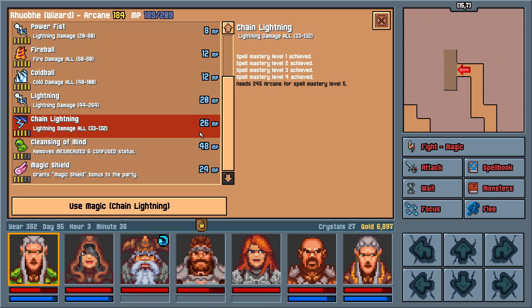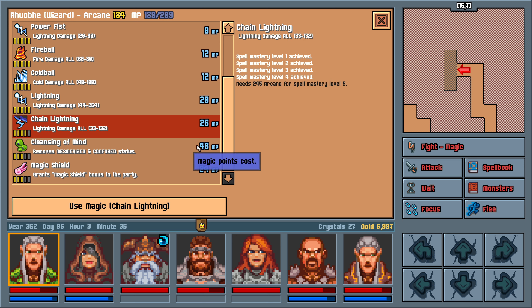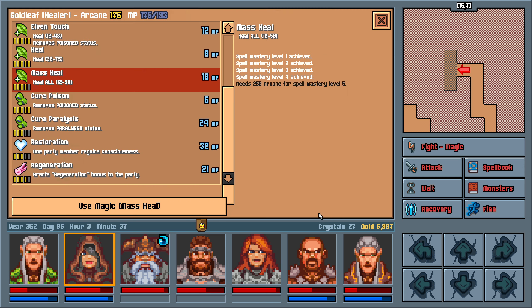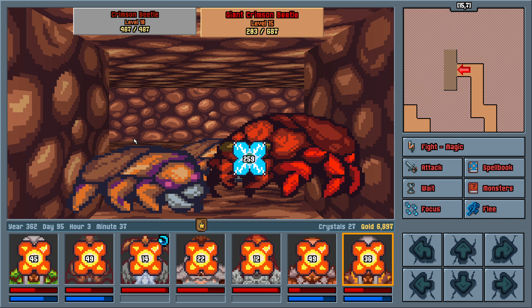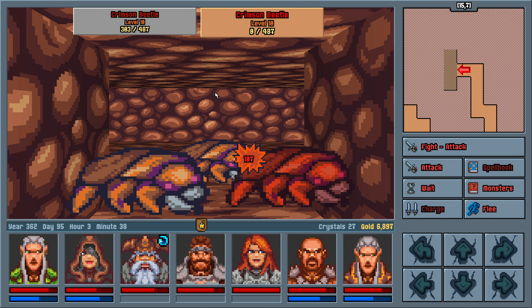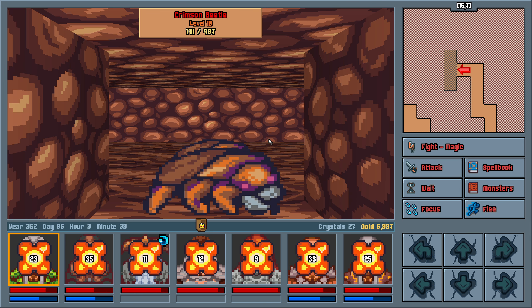Has Rove been chain-lightninging this whole time? That is just so expensive for the damage — it's half the damage of lightning, but to two things. I would rather just focus one down. Mass heal. Regular heal. Lightning, lightning, melee, melee, melee. Damn it, I didn't mean to mass heal again — that was wasted.